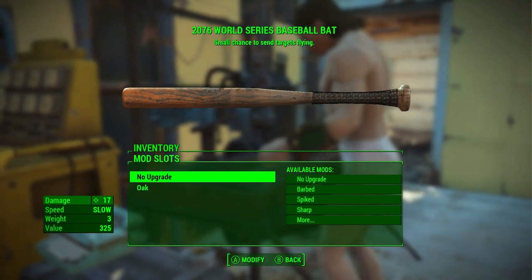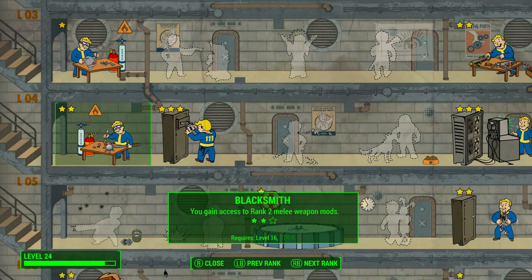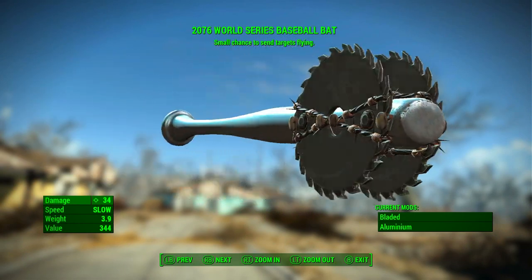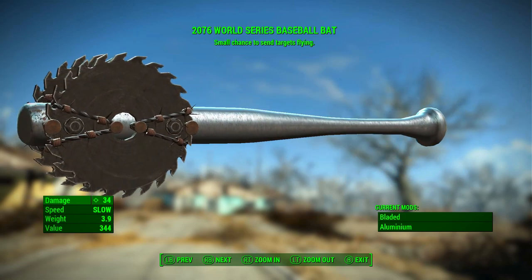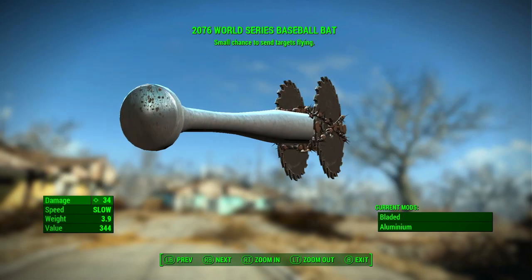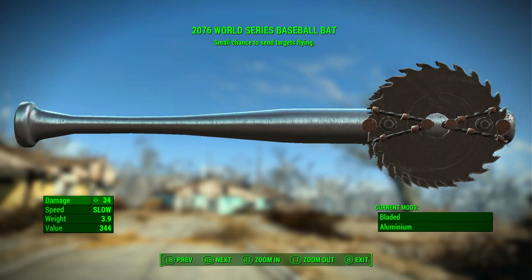We're also going to mod it out as much as we can to get maximum damage. This will entail adding the bladed mod to the end of the Baseball Bat and adding the Aluminium Frame. To add both of these mods you will need Blacksmith Perk at rank 2. Once fully kitted out, the 2076 World Series Baseball Bat has a ballistic base damage of 34, its speed is still slow, its weight is 3.9, and its value is 344. So the damage has literally doubled from 17 to 34. The 2076 World Series Baseball Bat has a small chance to send targets flying — a very curious and fun effect for the weapon.